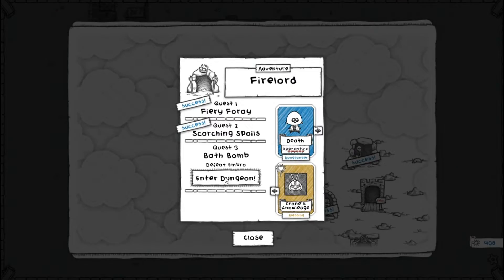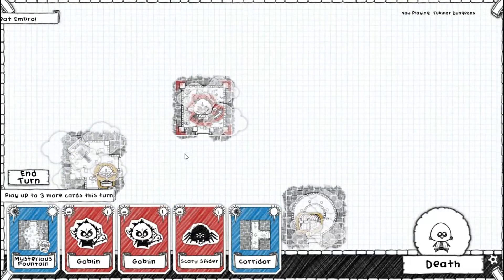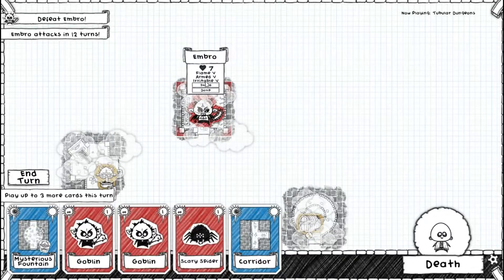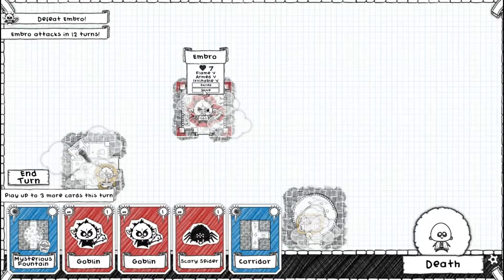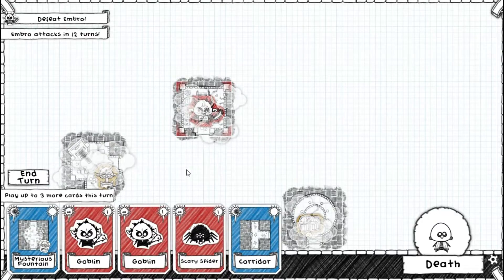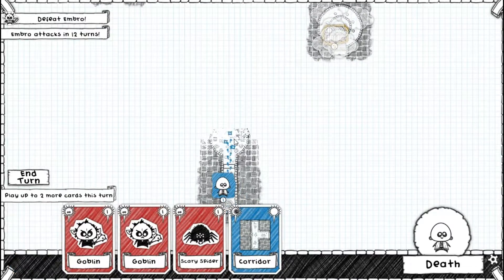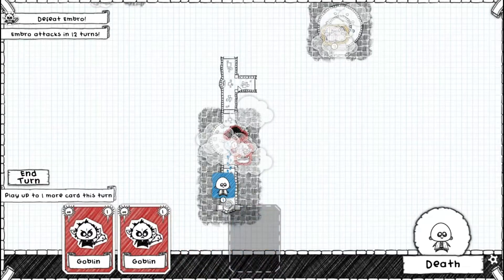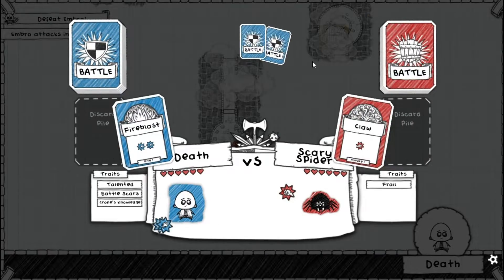We're on the last quest: Quest 3, Bath Bomb — defeat Ambrose. We'll try with Death but I'm pretty sure I might get my ass kicked here. The boss is Skilled and Damp — doesn't get level 1 or 2 cards. Damp means he just got out of the bath so minus three health, so instead of having 10 he only has 7. He attacks in 12 turns, so if I don't kill him in 12 turns he's going to go back up to 10 health. The game is basically telling me to rush up there.